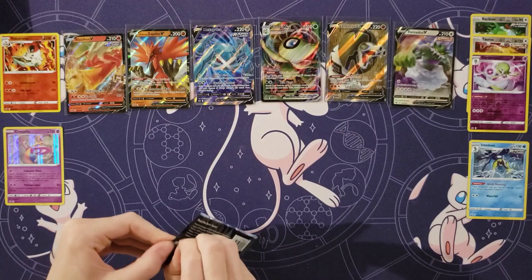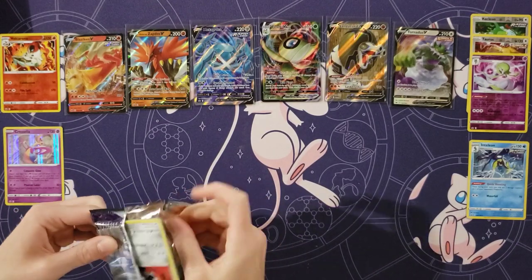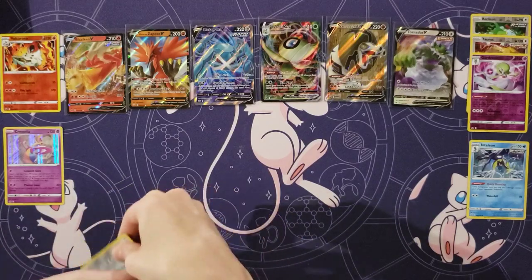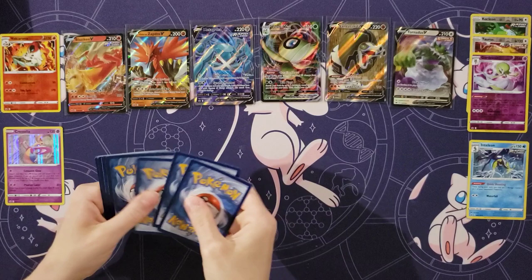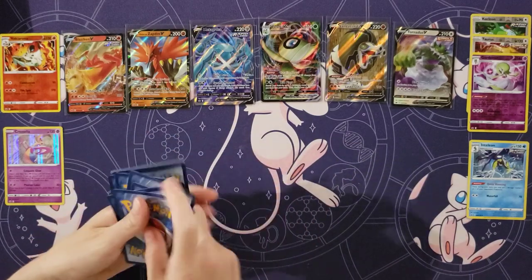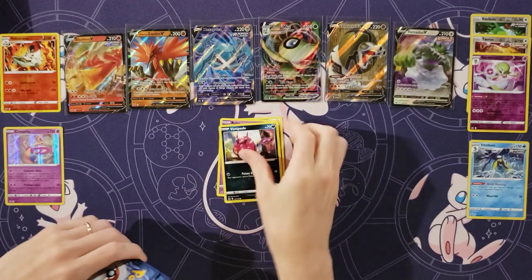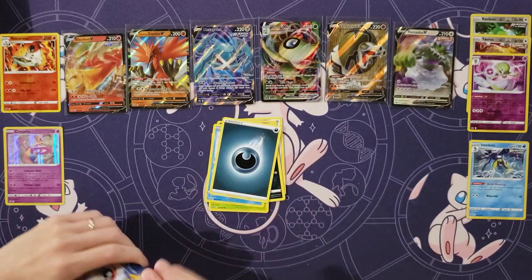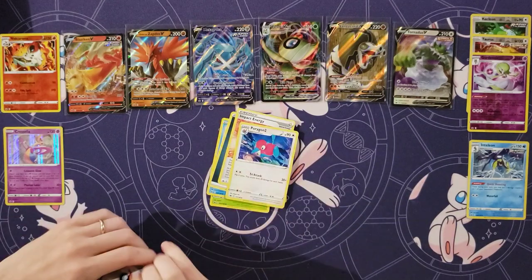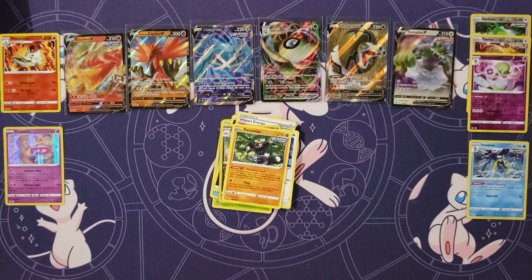I've got about seven packs left, so you've got about eight. Look at that — just ripped the tab right off. Aeron. Ralts. Venipede. Bounsweet. Lapras. Energy. Impact Energy. Porygon Two. Thwacky. Reverse of a Slowking. And another Passimian.